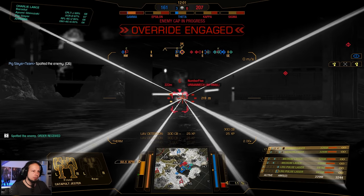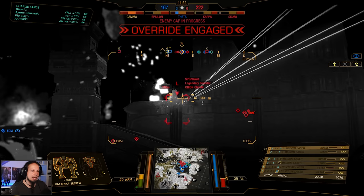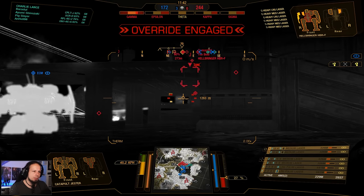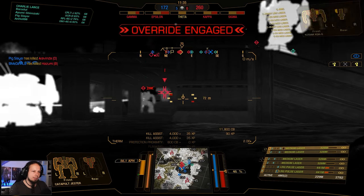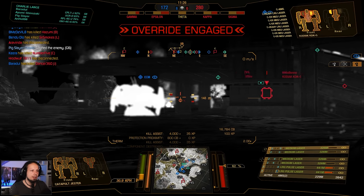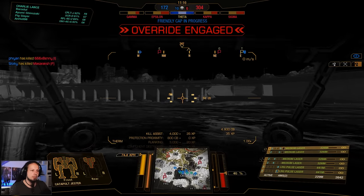I'm going to go for heat vision. I'm gonna take some damage in return. There's an Orion. This Fafnir is kind of pushing so I'm gonna try to support him. The Hellbringer's side was open — I saw that earlier. It's just natural to go for it now. He's a one-shot — literally. Hey, we got the kill. We need to slowly get the caps back. I'm gonna go to Epsilon just because the Jenner went there.